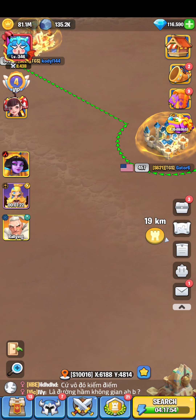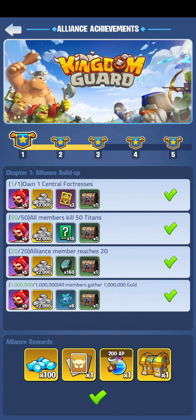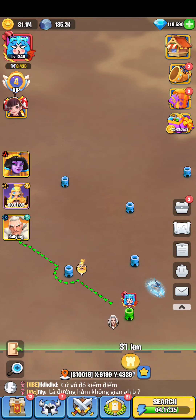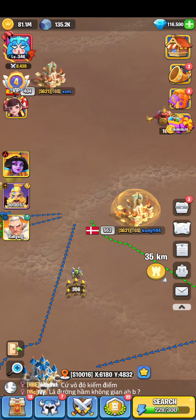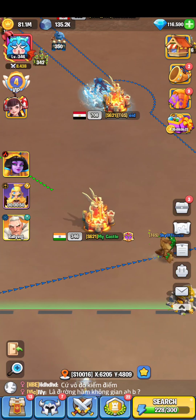Hope you guys liked it and understood it. Don't forget about the alliance achievement — it's a great opportunity to get some AP, free cards, free pickup supreme chests, dragon runes, skill shards, and more. That's all — hope you guys enjoy, don't forget to smile, hit the like button, and see you soon. Peace out.